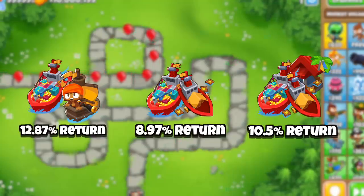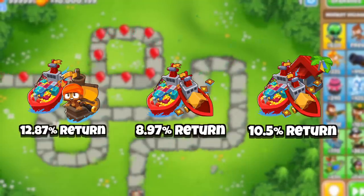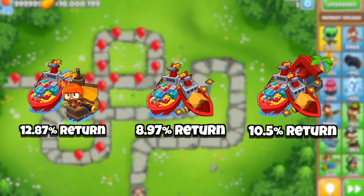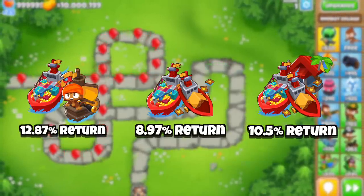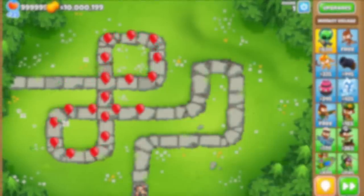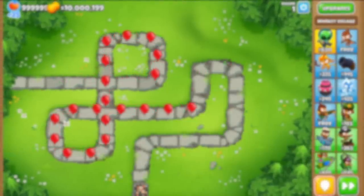Now these are percentage returns, which measure the return on investment but not absolute returns, so you would still want to keep upgrading to favored trades and getting the central markets to make more money overall. But knowing how it works, we're probably looking at the new farming meta for boss events. Thanks for watching — check out this video if you want to watch more BTD6 content, and I'll see you in the next one.